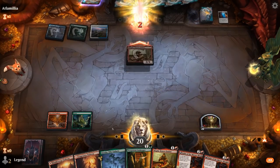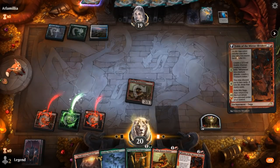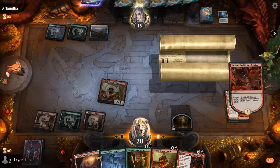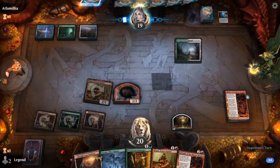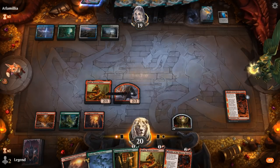It's probably a good idea to hang on to a second copy just in case, and play Fable for now. That resolves. No response end of turn. Could see a sweeper — but nope, we get to untap. We can generate some more treasure.